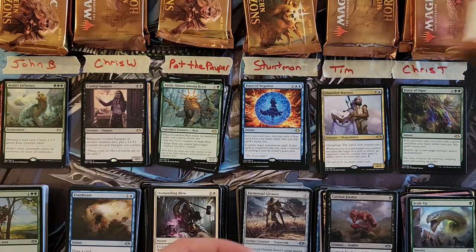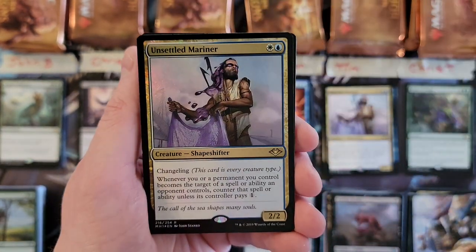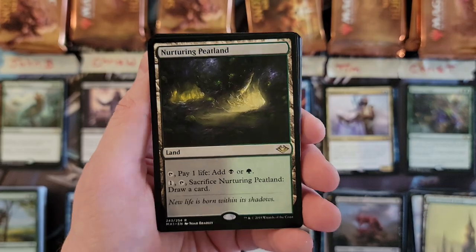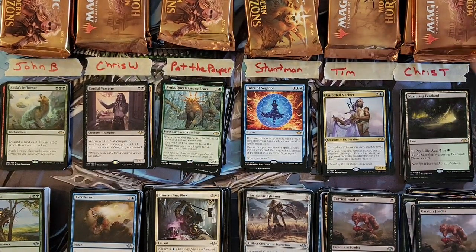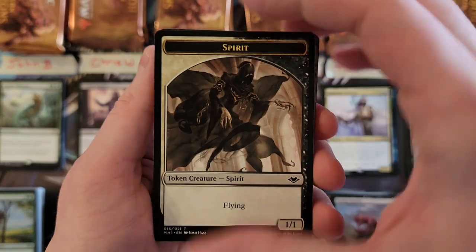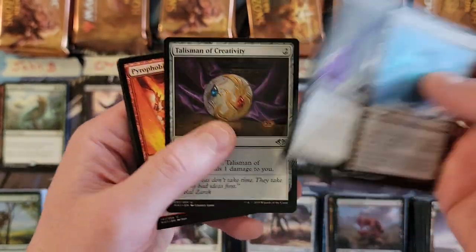Chris T, your third pack — we did get a second foil rare, sweet! An Unsolved Mariner, which is a solid foil rare to pull, and a Nurturing Peatland — good pack, and that is our third horizon land of the box. Fourth pack — so far only one mythic, so those final packs have some heat coming. Swamp, Planebound Accomplice — which recently spiked — and Talisman of Creativity.